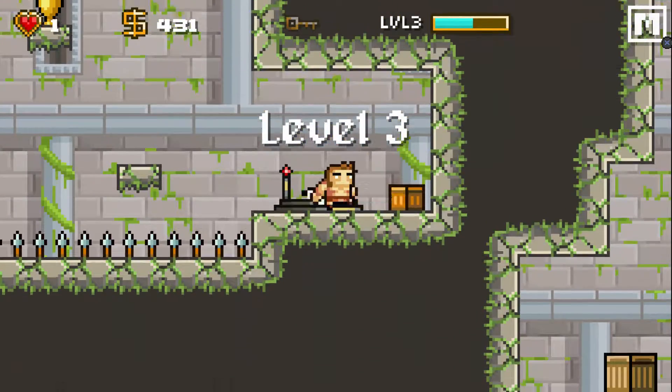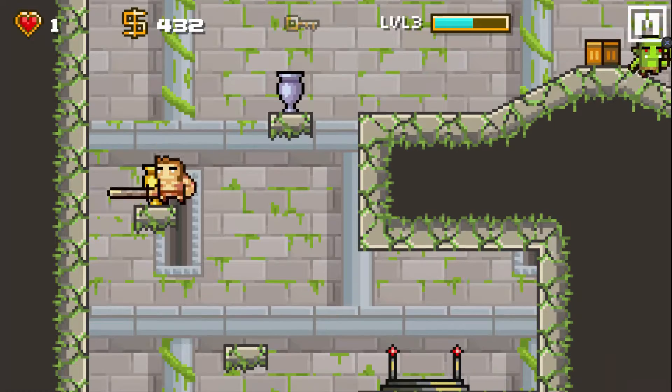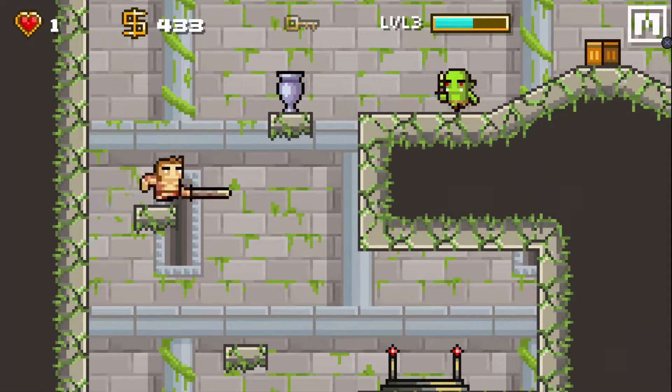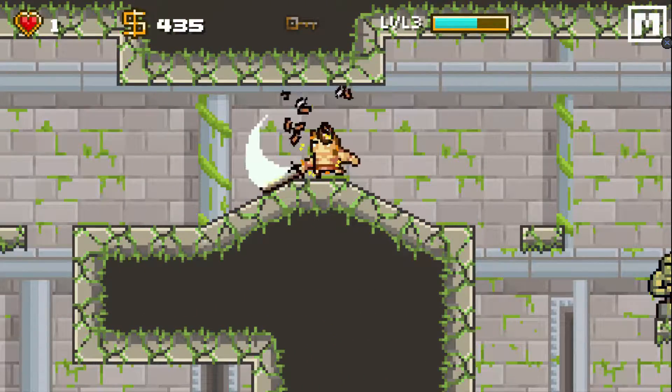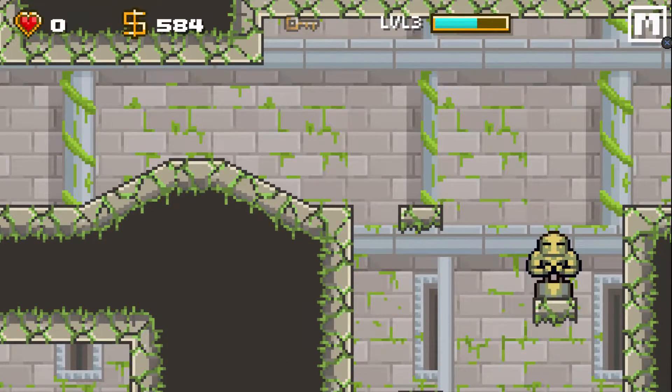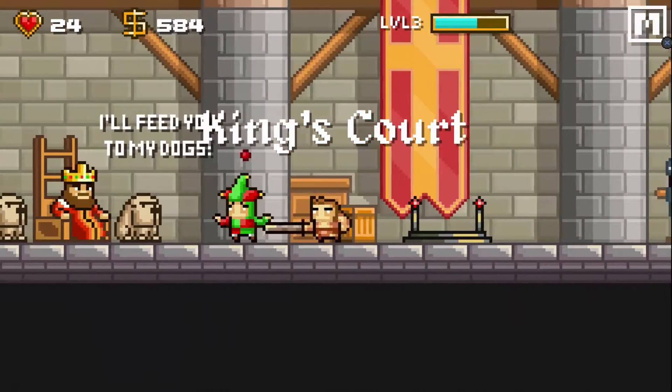One hit point left. Can we hit him without being hit ourselves? Yes, we can — we are just that good. And then, as I say that, that's where we die. 29 enemies slain, three levels cleared, six missions completed, $148 cash bonus, 584 total cash.